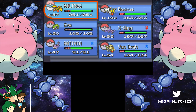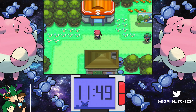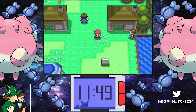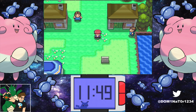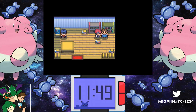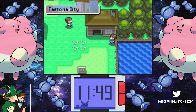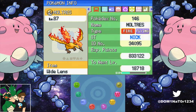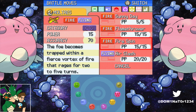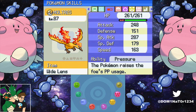Next, fly to Pastoria City. You'll want a Heart Scale — talk to the Move Reminder in the house there and have Moltres relearn Fire Spin. Now, Fire Spin is pretty weak in this game: it only has a base power of 15 and 70% accuracy, which is rough. It got a buff in Gen 5 to base power 35 and 85% accuracy, but for now we're in Gen 4 and have to deal with it.